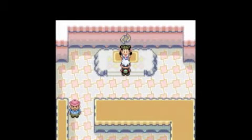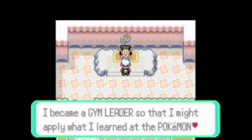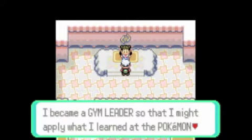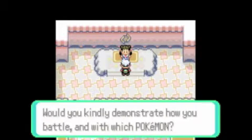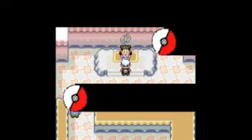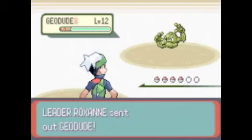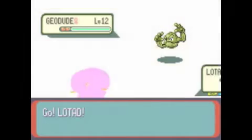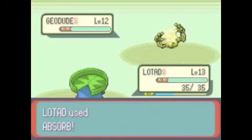Now to battle the gym leader: 'I am Roxanne, the Rock-type gym leader. I became a gym leader so that I might apply what I learned at the Pokémon Trainer School in battle. Would you kindly demonstrate how you battle and with which Pokémon?' Okay, first boss-ish thing in the game. She sent out her first Pokémon - Geodude, level 12. Two Geodudes and one Nosepass, I think both Geodudes are the same level.